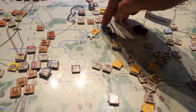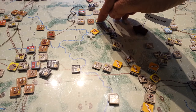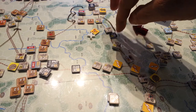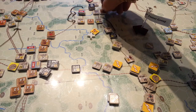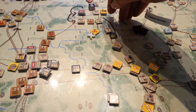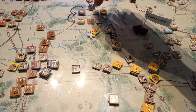What I did is I attacked this hex and the force retreated one, and then they were attacked again in the reserve exploitation phase from units in reserve, which actually forced them to take a step loss and retreat three hexes. We rolled a 12 and a 6 on the column shifts, so it was a pretty nasty roll for them.